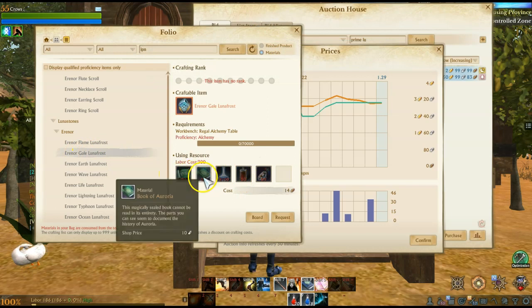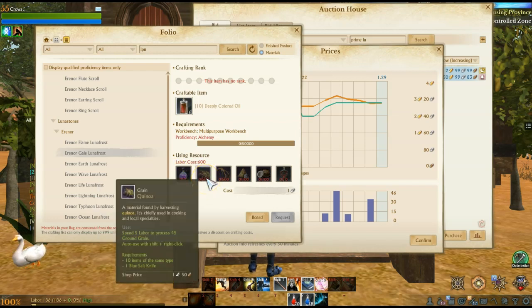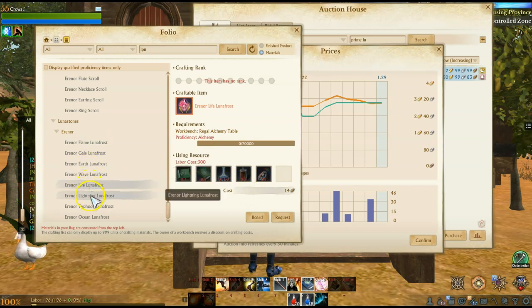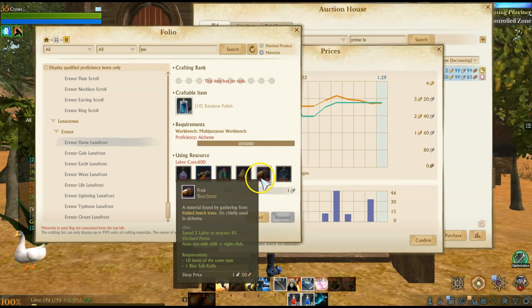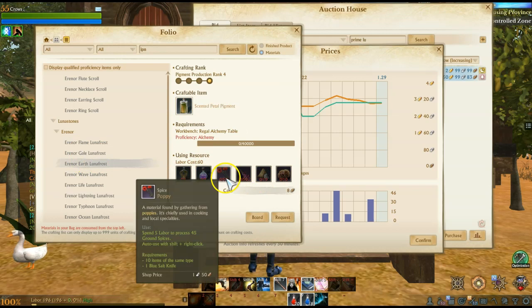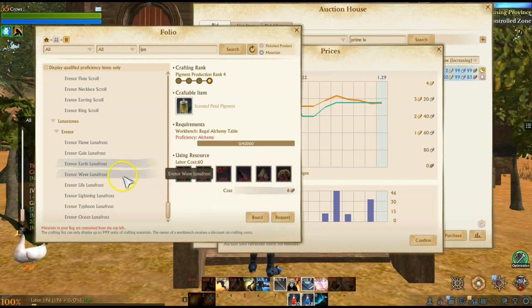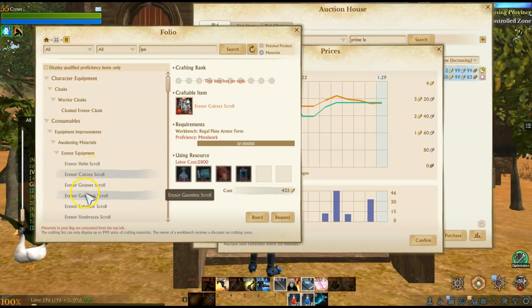The play for investing in Lunafrost materials is the Book of Auroria. I'd also look at Quinoa and Ginseng, and potentially Coconut — though you only use 10 of those. Each one of these gems uses one of the different pigments: Turmeric, Cactus, Beechnut, Poppy, Saffron, Sparkling Shell Dust, Chestnut. Those are items that could become very, very expensive — you could see a double or triple increase in value on those things, depending on where they are on your server.